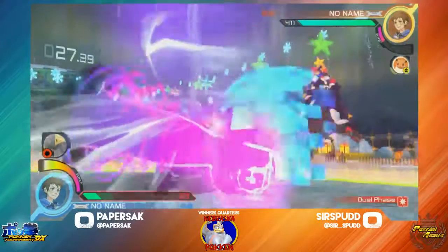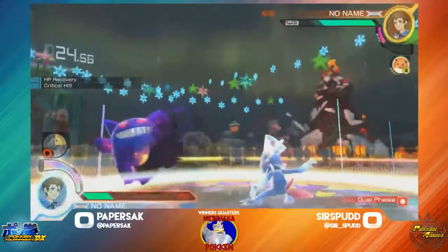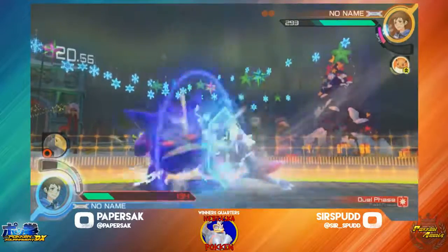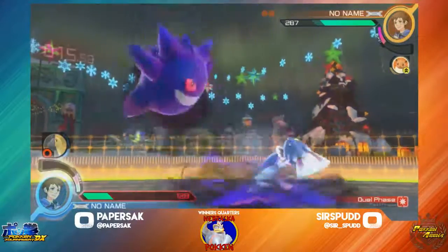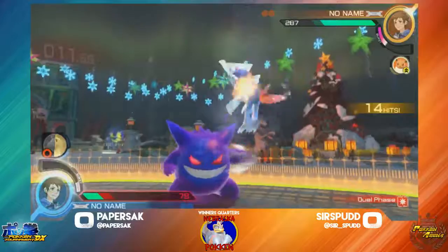AX — going to pop him out of the air. Counter's going to work out, get some good damage in, then pop the burst. Weavile gets burst so fast, might as well just use it. There's a lot of shield pressure here, Sir Spud finding a way out of it, getting out of the corner too.